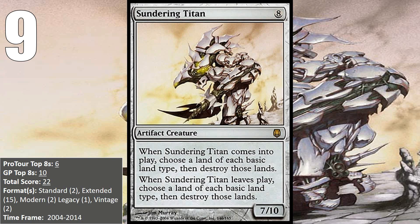At number 9, we have Sundering Titan. This guy brings a huge body that is capable of nuking up to 5 lands when he comes into play and 5 when he leaves play. In a world where lands have more than one land type, this isn't too hard to do. Sometimes you will take a land or two of yours with him, but usually you can take down more of your opponents since you get to choose the targets. The deck where the Titan has seen the most success is in decks running the Tron lands, which could quickly ramp into him, and those decks generally run very few basic lands, so it is usually a pretty one-sided effect.